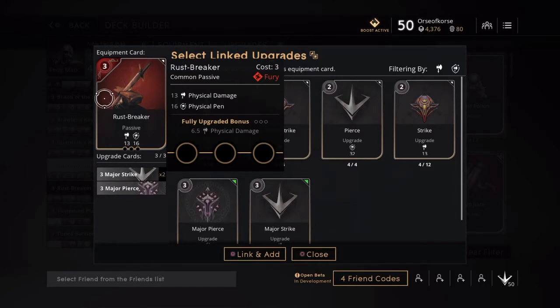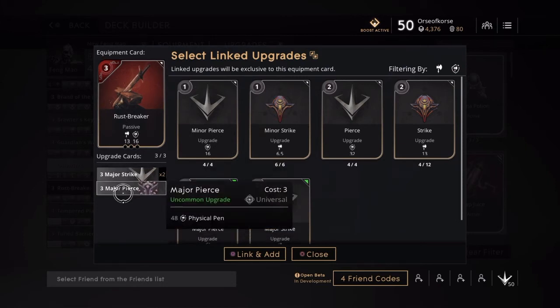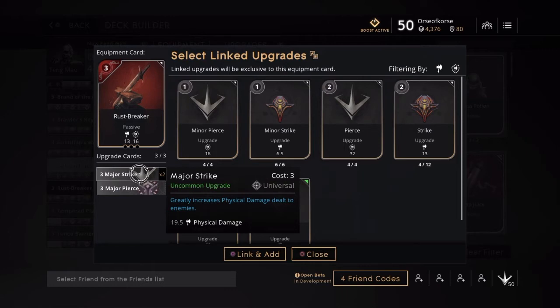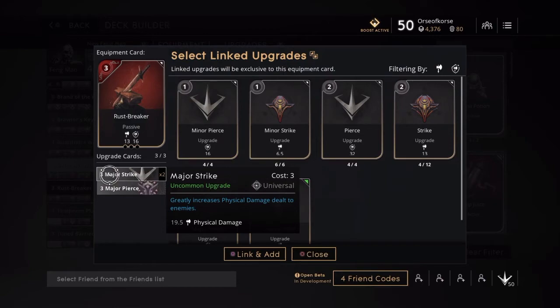Now here's the Rust Breaker. This is arguable — on my Graystone I go Rust Breaker first before anything, but since Fang is jungling I usually go with the Brawler's Key first. This is a good card to have early on because it has physical pin. I equip it with two major strikes and a major pierce — usually I go minor pierce but for Fang I go major pierce. This gives 13 physical damage, 6.5 physical damage once fully upgraded, and a 16 pin, so altogether I get 64 pin. That'll be piercing through a fair amount of armor.